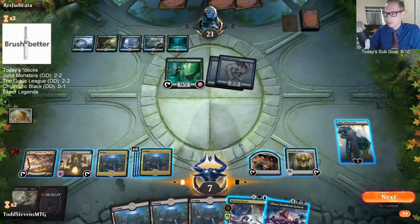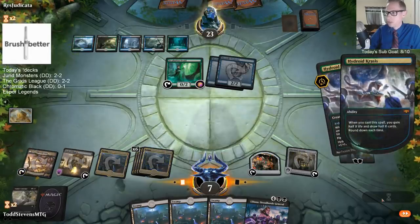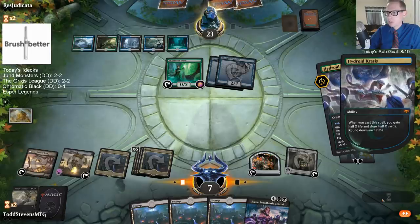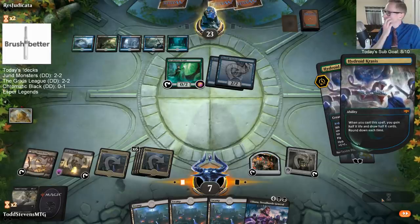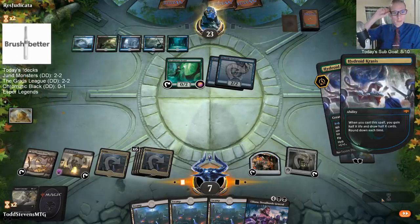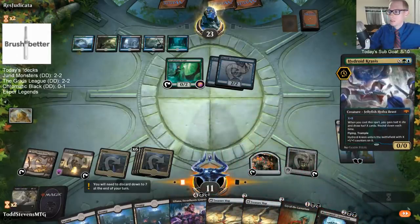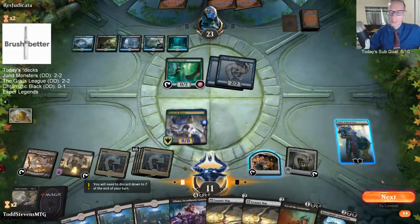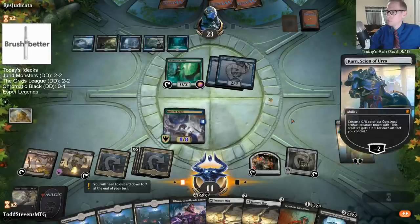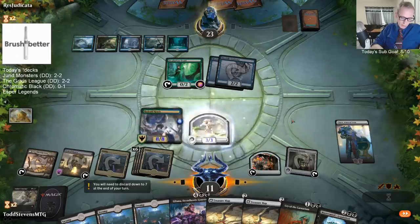We're at ten mana. It's a Krasis for eight and I'm going to minus 2 Karn and make a 3/3. Tomorrow around 6 PM is probably about the third slot here - alright, so tomorrow third.